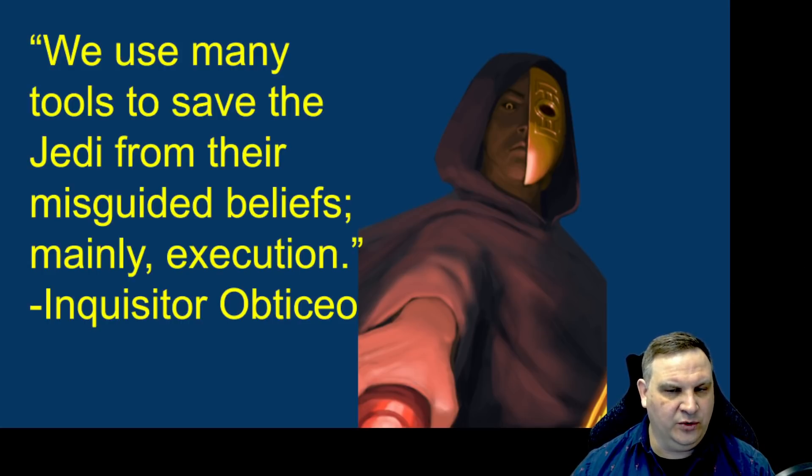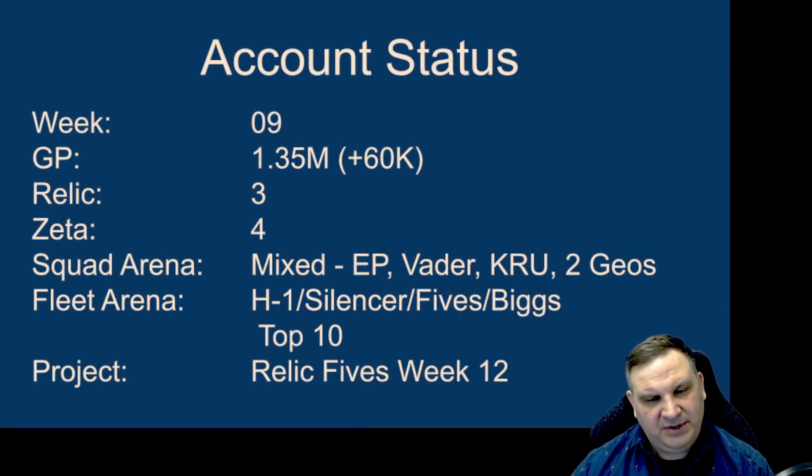If you were working on an early game account and didn't want to build Imperial Troopers, you could very easily commit those Zetas to a Padme team and get her going. She's a fantastic early game team — she really can be a timeout team against early game opponents, or she can punch up against tougher stuff on defense. Padme's team is exactly as good as your Anakin, so you have to build Anakin to have a good Padme team. But the Geos give you fleet, territory battle victories, all kinds of stuff — and they also give you Padme Amidala.